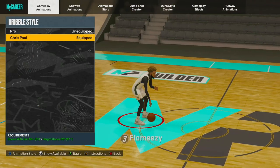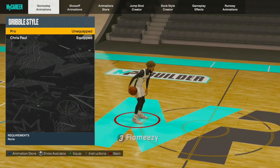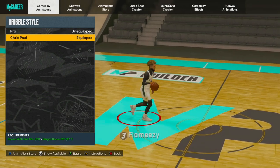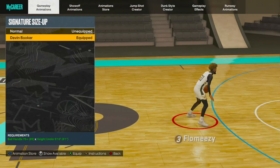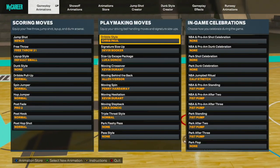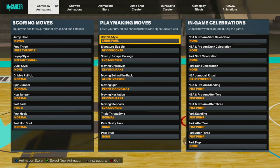Chris Paul is very explosive. It kind of looks weird, but Pro looks better up here. With Chris Paul, it helps going up the court and helps me combo my moves together. Size-up — Devin Booker. It's really good. I'm not going to go into a big in-depth breakdown of all these SIGs until I do my dribble tutorial video.